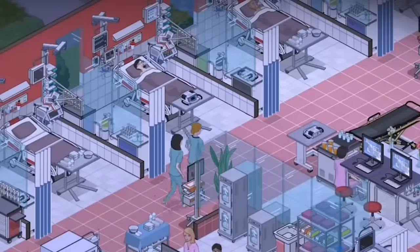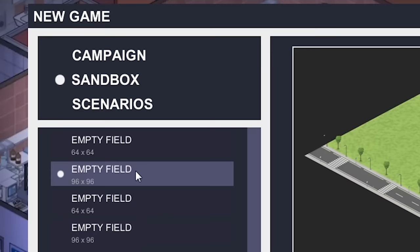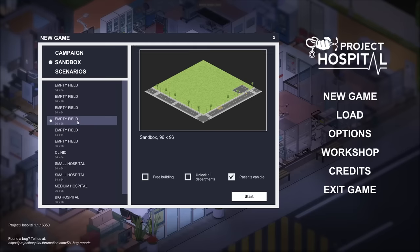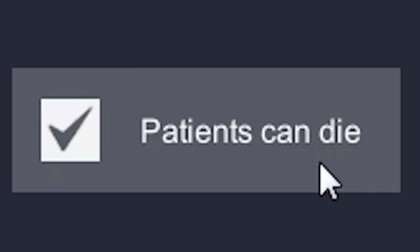In this game, we need to build and maintain a hospital, and if we're lucky, get hands-on with a diagnostic process. We're gonna make our own hospital, so let's go ahead and select this nice, beautiful, empty field. This is probably way more space than we need, but hey, what the hell? Got some fun options down here. Free building, yes. Unlock all departments, yes. Patients can die, triple yes.